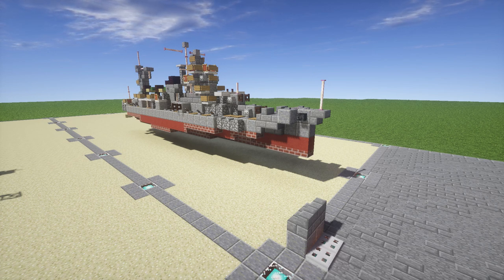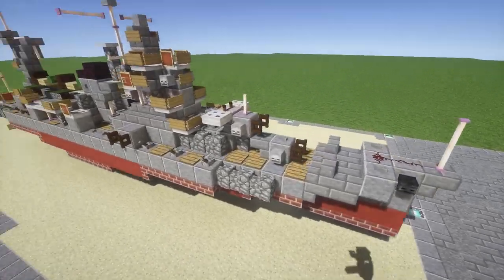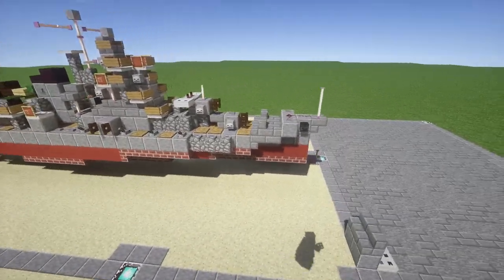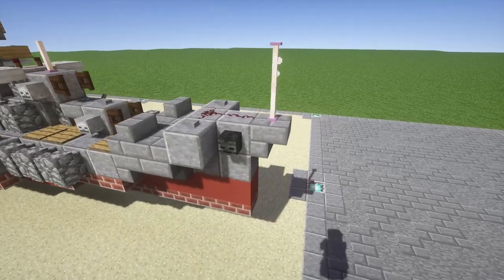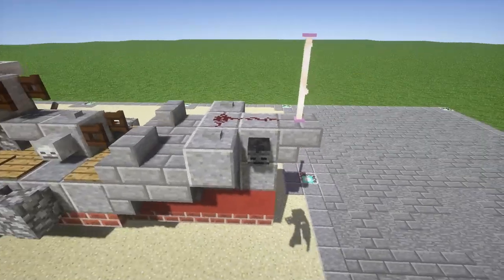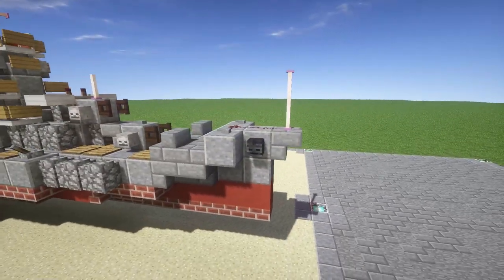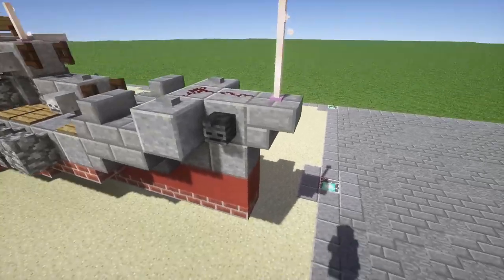Anyways, let's take a look at the ship and then pop into the tutorial. Working our way from the front to the back, up at the front here you have sections where your anchors would be located. There are chains, and you can see the anchors right here at the front, represented by these wither skeleton skulls.